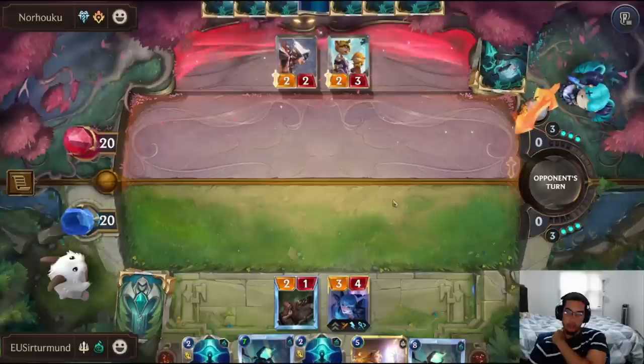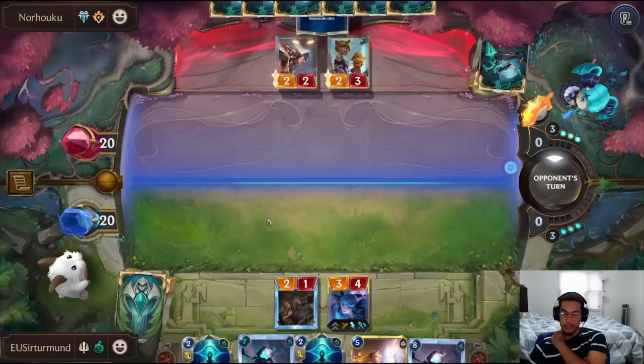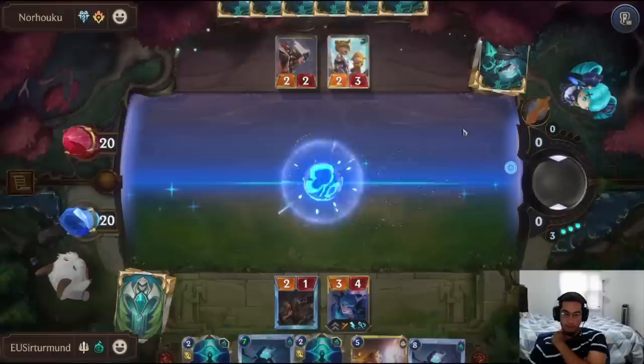I completely forgot that they play Alouf. It would have been the same thing — if we did it on the Matron, Matron would still be at 9 and she would have gotten discarded anyway. So at least by doing it on the Matron, we still got value from the Oblivious Islander. If we had done it on Citra, she would have gotten discarded anyway.